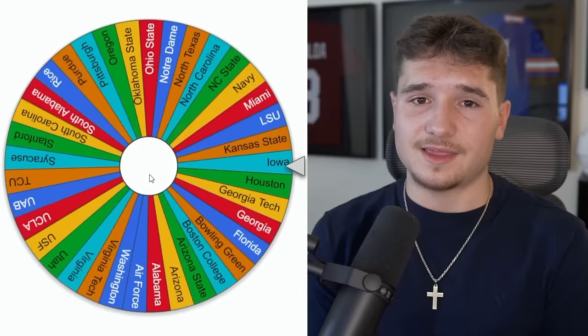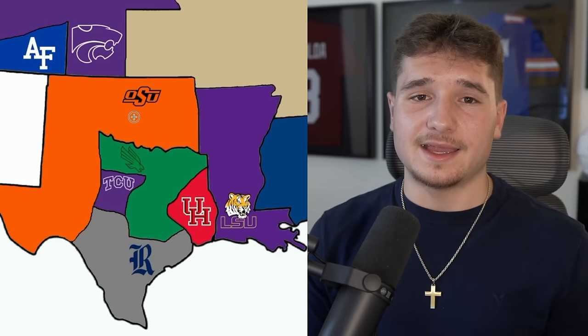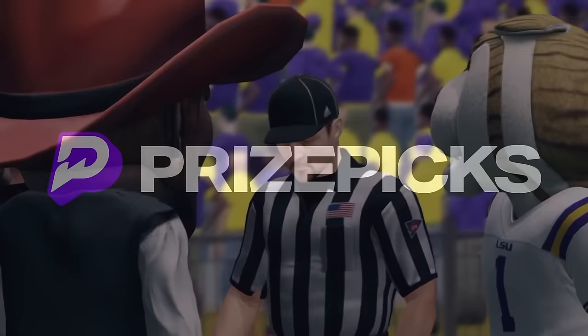Next up is Oklahoma State again — in their third game they want all of Arkansas and Louisiana, needing to play their best to beat the Tigers at Death Valley. But before we see who wins that, a word from today's video sponsor, PrizePix.